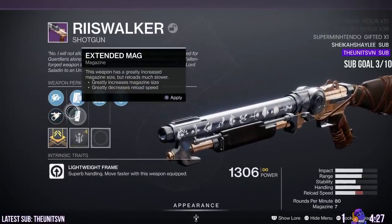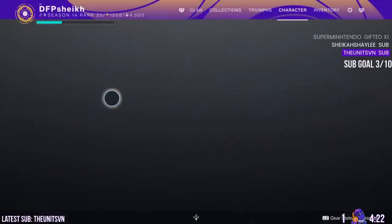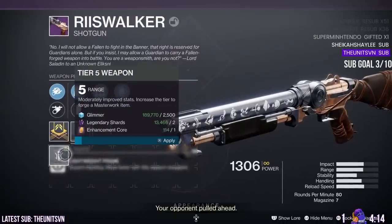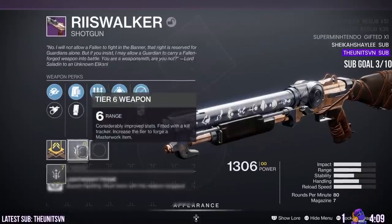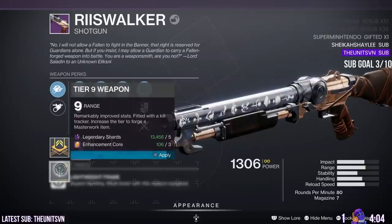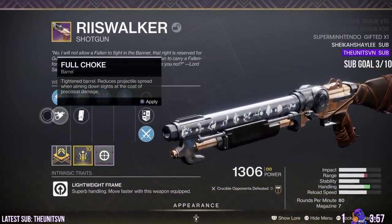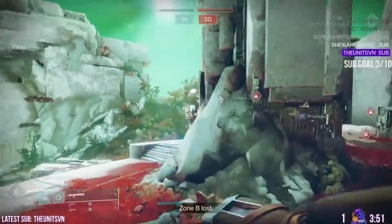We got Appended Mag and Extended Mag, but we did get a good Range masterwork. I wasn't expecting much when I saw this shotgun. I did the quest on my Hunter because the Shawty is not dropping from tokens or completed bounties - you can only get it from the quest step where it drops. I got a really bad roll on my Titan - Hip Fire Grip and Unrelenting - so this roll is slightly better: Surplus is decent, Demolitionist gives me my grenade back, and at least I have Rifle Barrel and a Range masterwork.